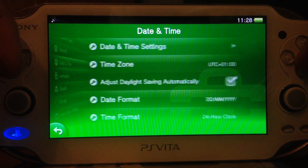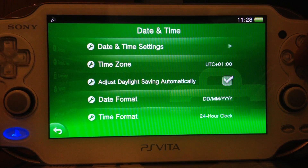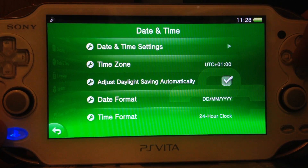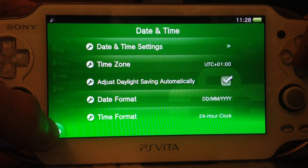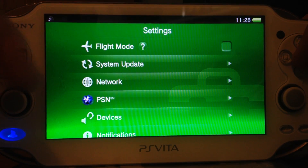They also added an 'Adjust Daylight Saving Automatically' option. They could have done that for the PSP — that would have been very nice. But now it's there. It's checked by default, so if you don't like it or if your country doesn't have daylight saving, just uncheck it.